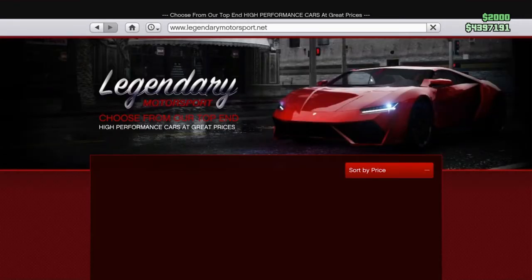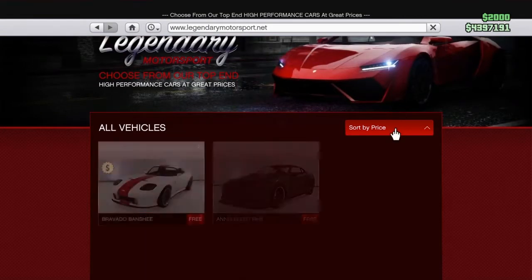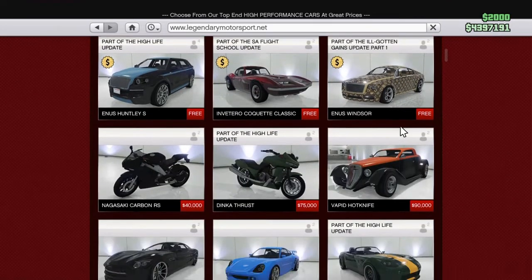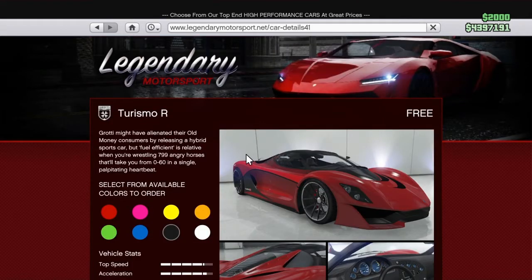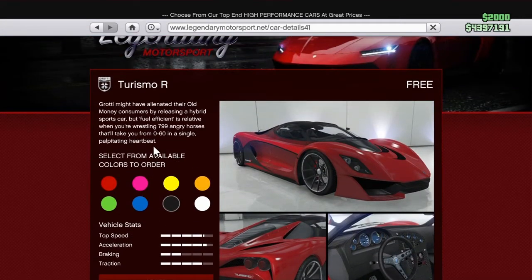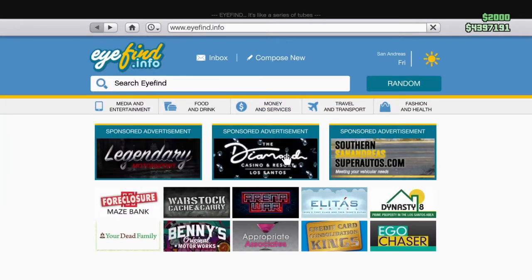Another thing you can buy, which will be on Legendary Motorsport, is if you get the Criminal Star Enterprise pack, get the Grotti Turismo as it's free for legit forever. It's just another amazing purchase — it's free. And it's a sports car; I think it's rather a supercar or a sports car. So yeah, that's the third thing that you could buy.